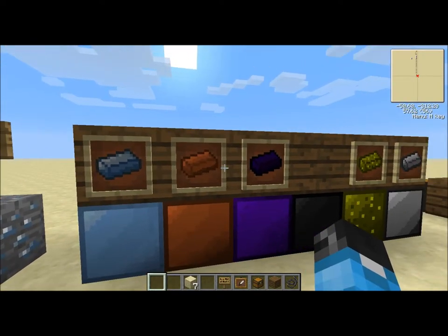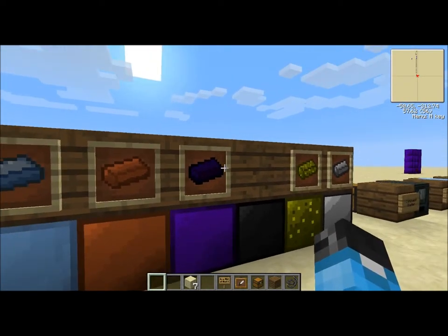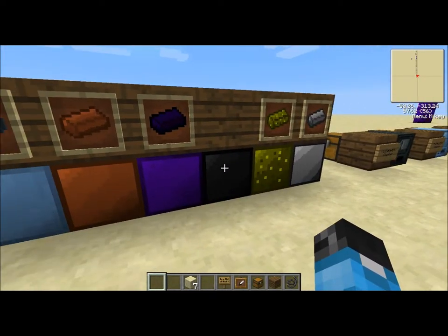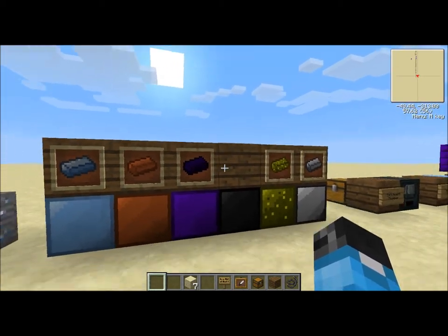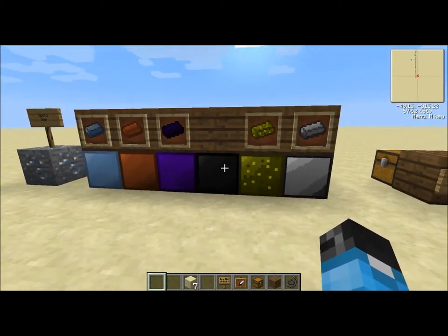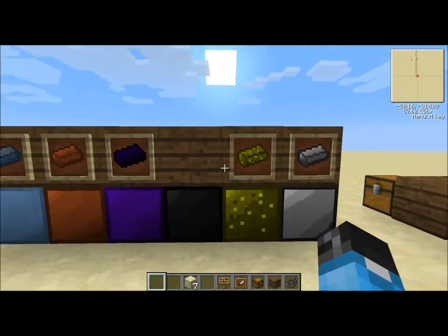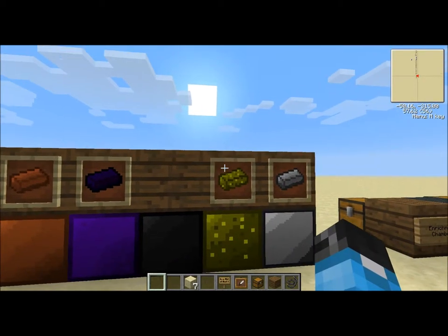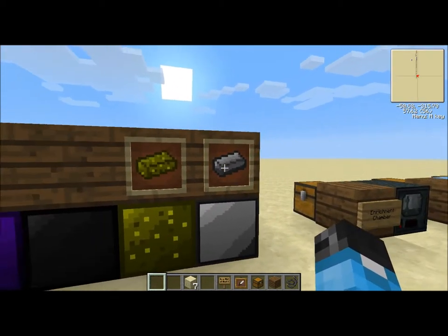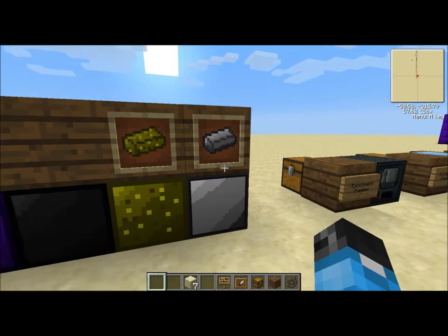There's the bronze ingot, which we'll get into making, and you get a bronze block. There's an obsidian ingot, or a refined obsidian ingot, and you get a refined obsidian block. Then there's a coal block too, for all those people who just have tons and tons of coal - just make them into coal blocks, which looks pretty nice. There's also a glowstone ingot, which is used for crafting recipes, but is kind of pointless otherwise. And then there's the steel ingot, which is like the third of its kind in this mod pack.